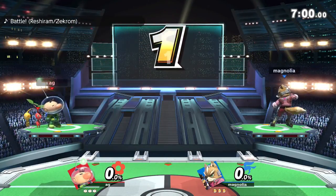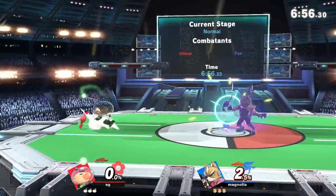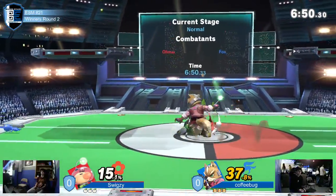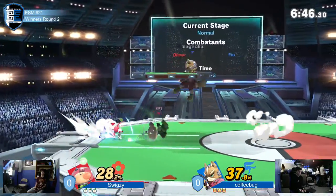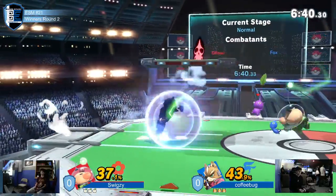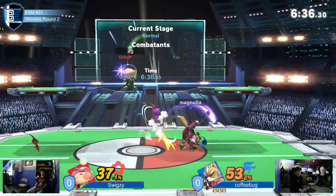3, 2, 1, GO! Alright, we got Swigzy versus Coffee Bugs. I don't know what happened last time they played, but they've definitely played before. We talked before and he did say Swigzy — I'm gonna camp him out. Obviously Swigzy's a higher seed here, but I also think Fox does a good job of not being walled out by any kind of zoner, because he's just too fast.